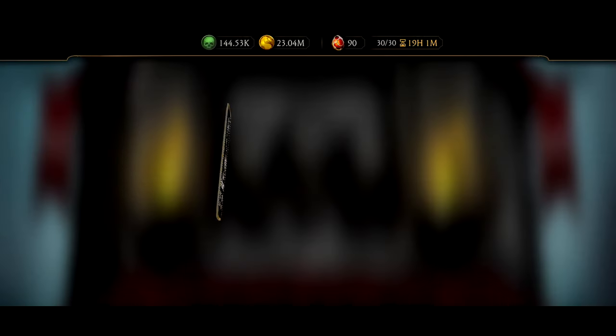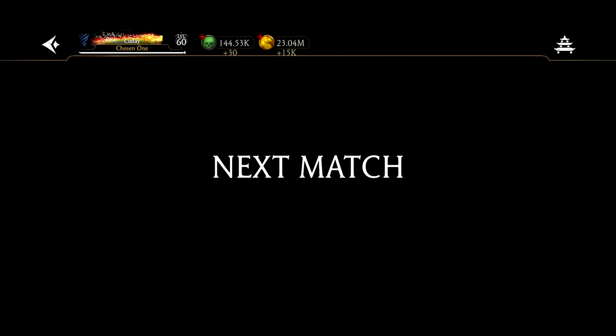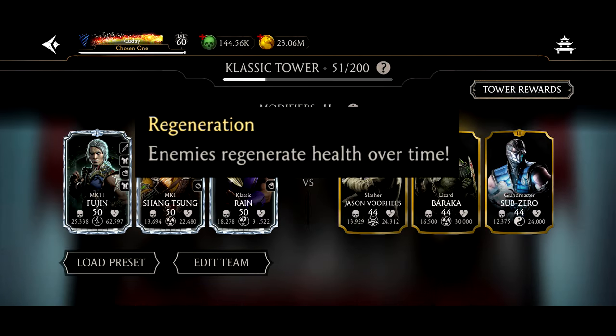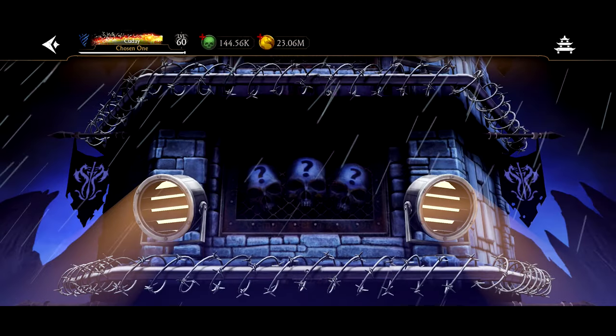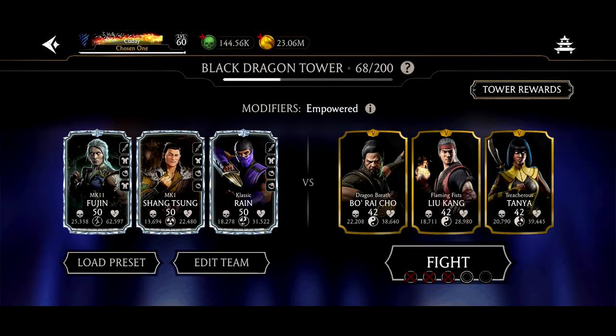What else does he do? SP2 applies incurability. If you don't know what incurability does, it prevents the opponent from regenerating. And what tower is going to be coming out very soon that has regeneration at tower 200? That's correct — Black Dragon Tower Fatal. And that's why Shang Tsung may be an amazing option to handle that, because gear needs to be almost maxed out to deal with it currently. Princess Guard is one of the only gears that applies incurability, but you're going to want to have it maxed if you want the chance high enough. It's almost like they want you to purchase a copy of him.